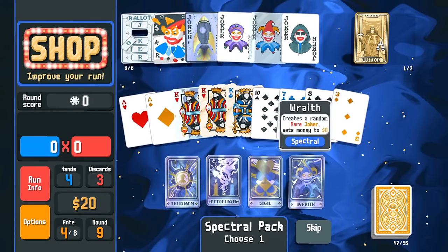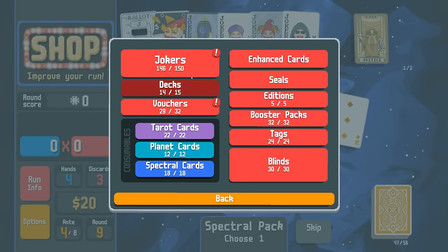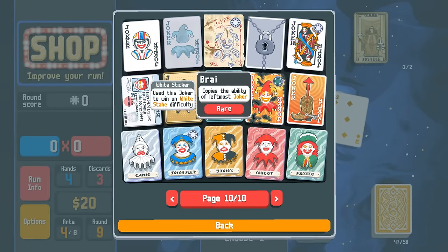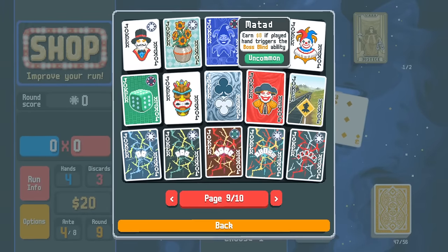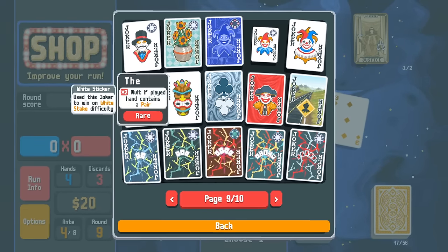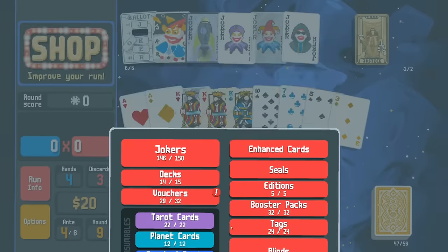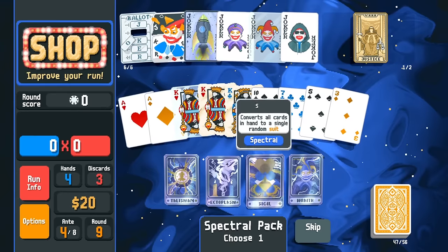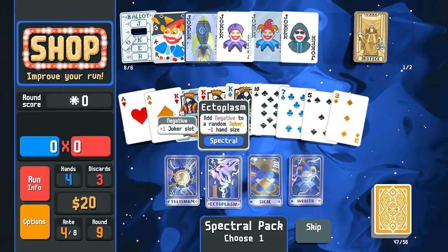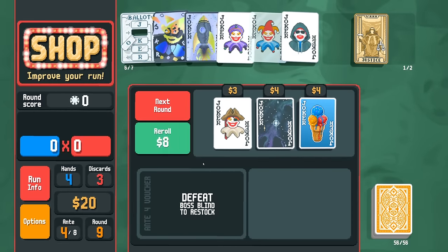Let's think about rare jokers — what would we benefit from the most? Brainstorm, obviously, Blueprint, obviously, but there are so many landmine rare jokers that aren't great. We could get any one of those and nuke all our money for nothing. So I think we use Ectoplasm here — minus one hand size isn't that big of a deal if you're going high card. We get negative Hallucination. Now we have another spot for a joker.